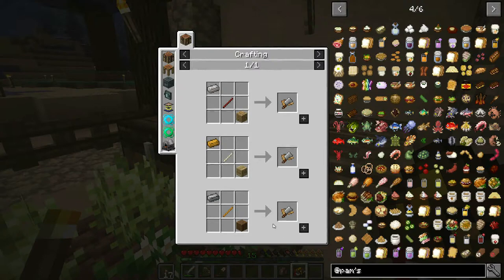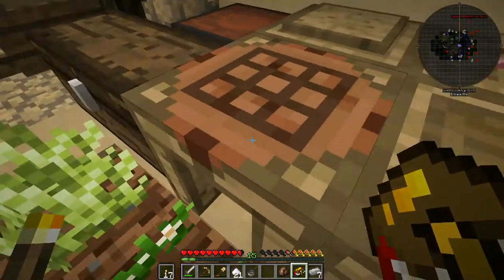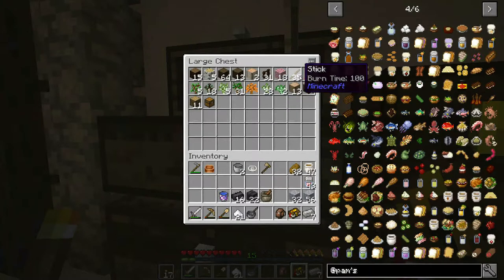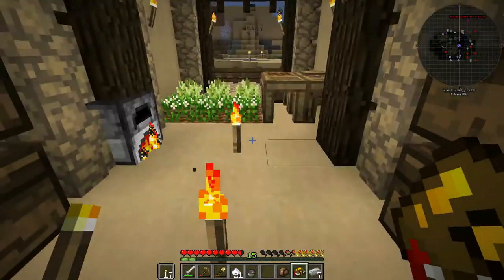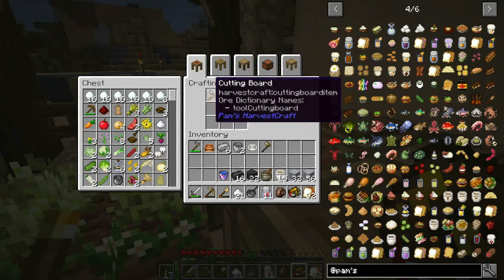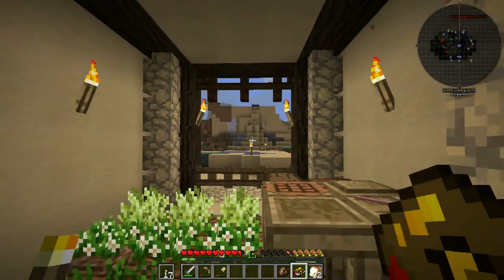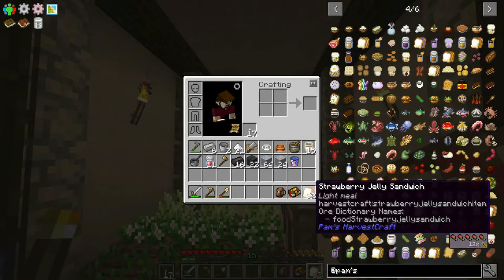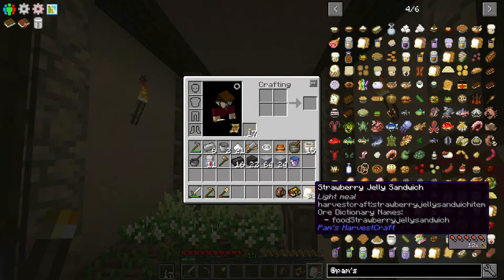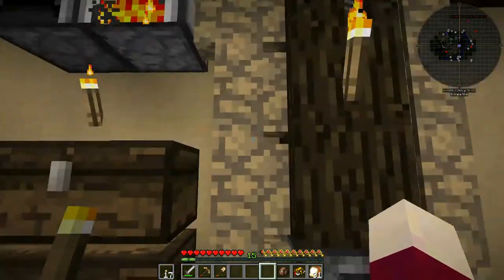A cutting board needs a piece of iron, a stick, and a plank - we can use copper too but I don't want to melt copper at the moment. Let's grab a stick, grab a plank, combine them with the iron piece and that makes our cutting board. Then we put our bread, peanut butter, and jelly together and there we go - strawberry jelly sandwiches! We can make 42 sandwiches. These do five hunger and 12 saturation - all the food items have been buffed here, which is kind of nice.